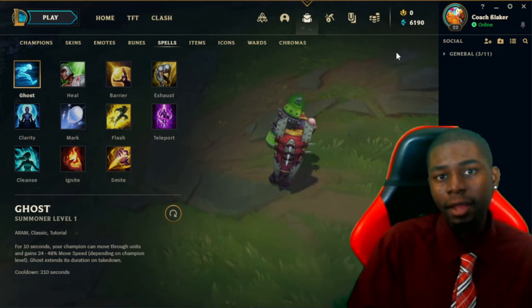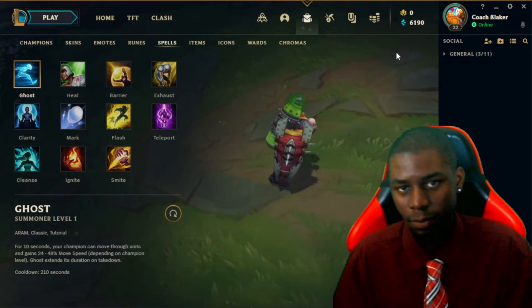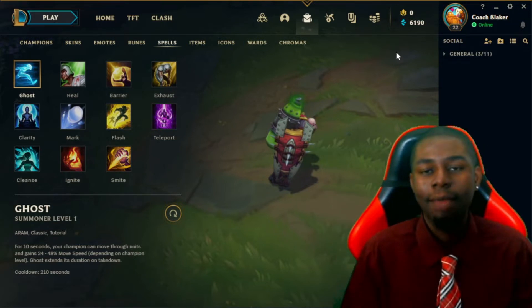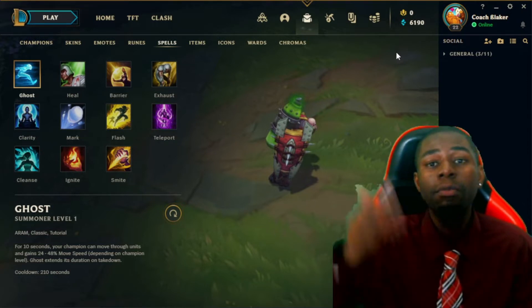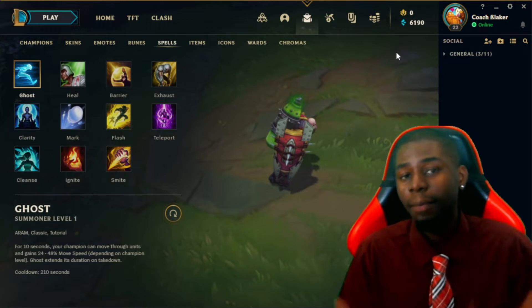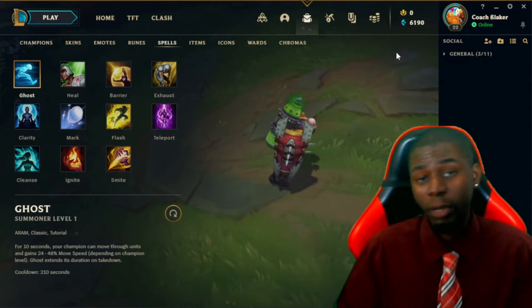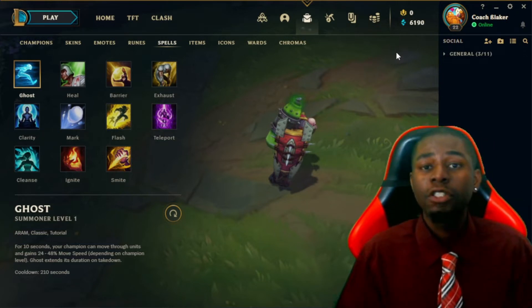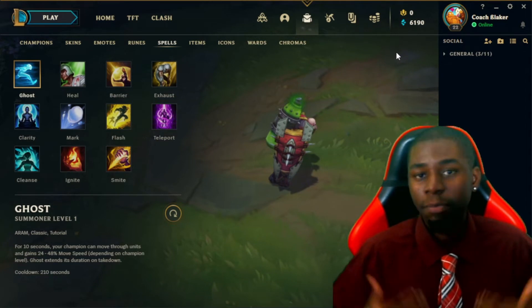You can also use Ghost to run away or to catch up to someone and close the gap. You do want to spend your Ghost when you feel like you can get a reset to continue the movement speed. The roles that typically take Ghost are top and jungle. Ghost is really used on juggernauts most of the time, as they need to close that gap and prevent being kited.